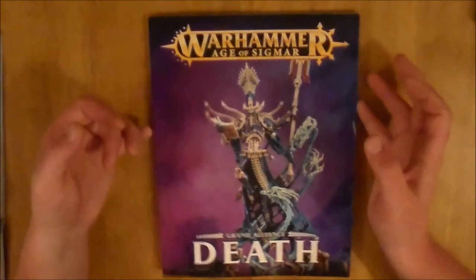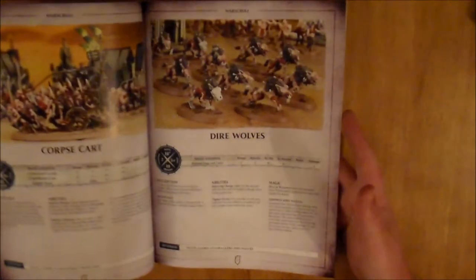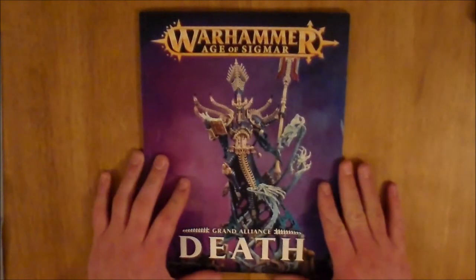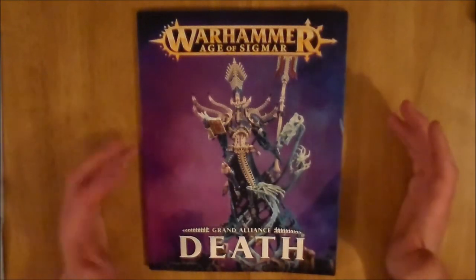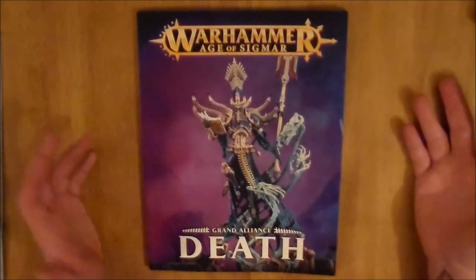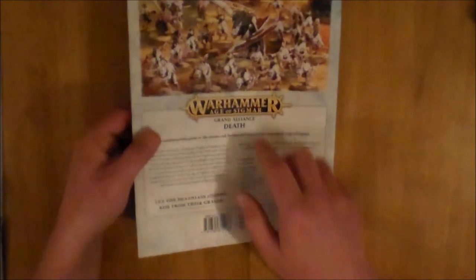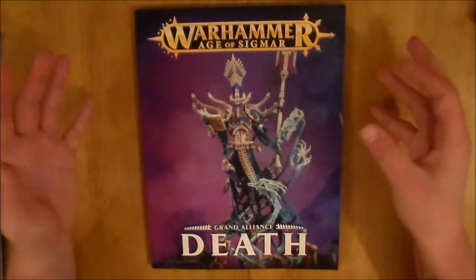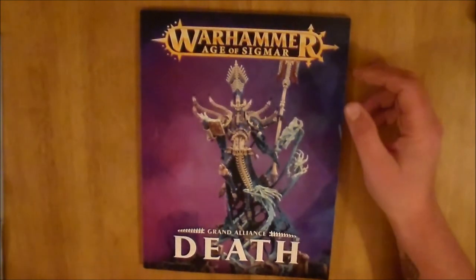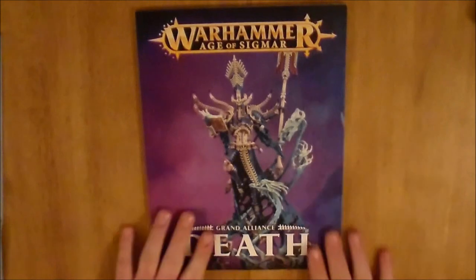Hopefully I can get either the Order or the Destruction book pretty soon and do a review showing what is in them. It is a little bit disappointing that there is only one Battalion, especially since it is counted as a War Scroll — it says 36 War Scrolls but it is really 35 and a Battalion. I think they should have fleshed out a few more Battalions in this book, but maybe that is the plan for their Battletomes. Anyway, this is a great little book to pick up. If you enjoyed this review, make sure to hit the like button, leave a comment below, and subscribe if you haven't. Thanks for watching and I'll see you guys in the next video.